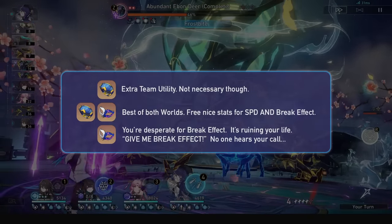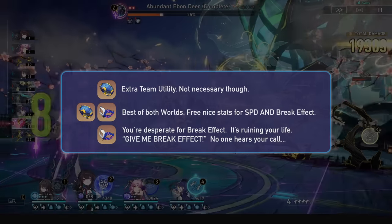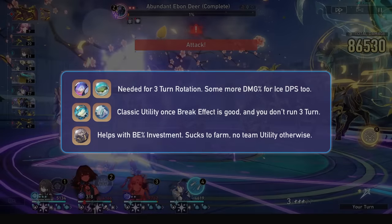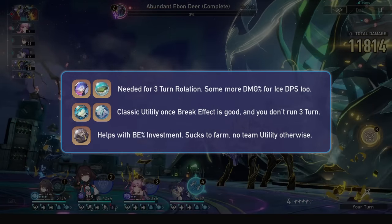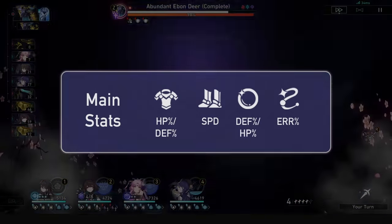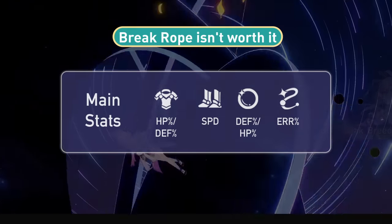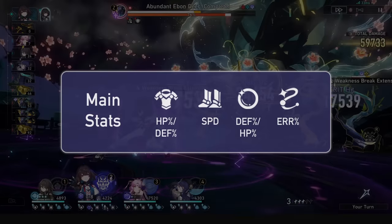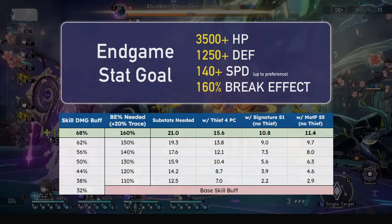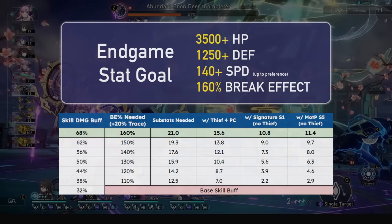Onto relics: you'll ideally want the Hacker's 4-piece at maximum investment just for that utility, a 2 Hacker 2 Thief combo at good investment, and a Thief 4-piece at minimum investment — 2 Hacker 2 Thief is probably the safest bet. For planar ornaments, you'll either want Talia for the break effect stats, or Von Wacky or Penacony for the 5% energy and other utility. If you run a rotation that doesn't need the 5% energy, like a 4-turn rotation, and you have enough break effect in stats, then Keel or Fleet is fine as always. For main stats, opt for HP% or DEF% body, Speed Boots, DEF% or HP% orb, and an energy rope. You won't go break rope — the extra stats and break effect you can get in subs isn't worth losing out on energy ever. Ice Damage% orb will not give her more break damage; it does not scale with damage%. For endgame stat goals, hit 3.5k HP, 1.2k defense, 160% break effect, and speed is variable, but you can hit 140 from Hacker 2-piece, her traces, and speed boots alone.